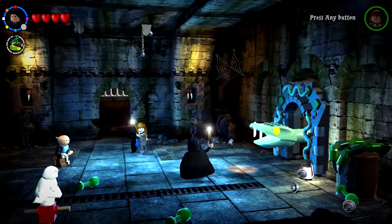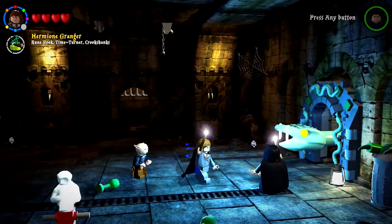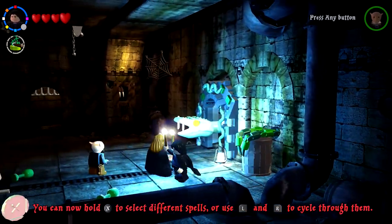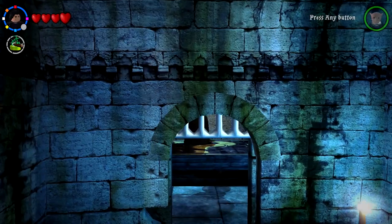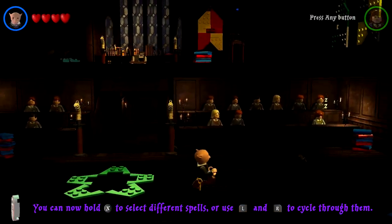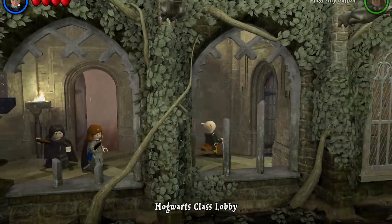There's more to do but I can't proceed without Harry — there's only so much I can switch between characters. I'll have to go back and swap. Actually, going into this room brings me back to where we started. I know what to do now — I don't need Grip Hook anymore. I'm going to go back, get Harry, and hop back in there.